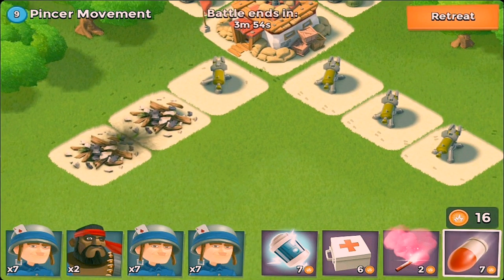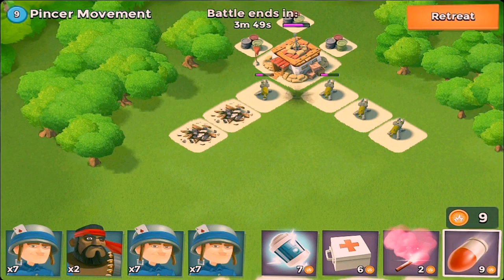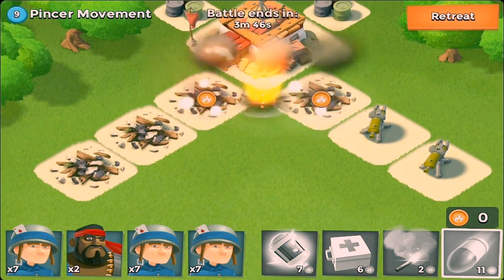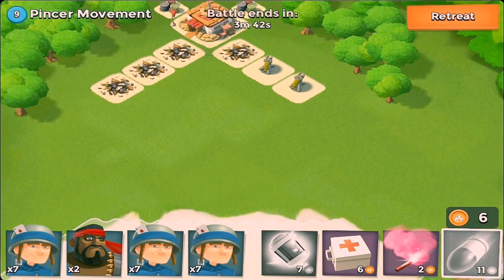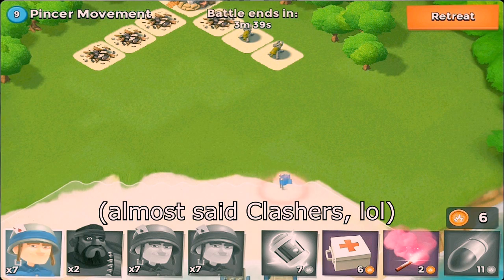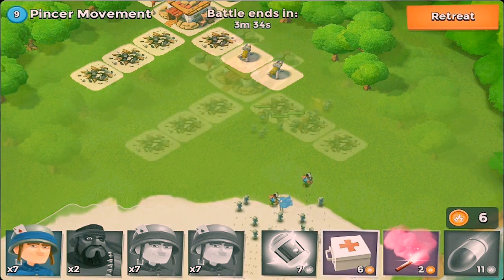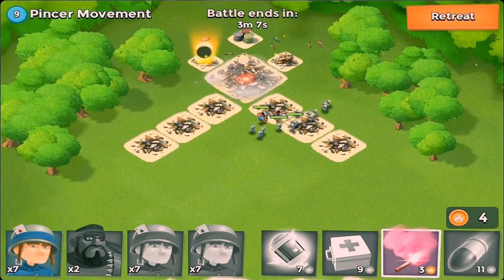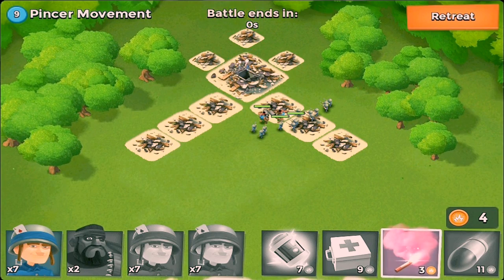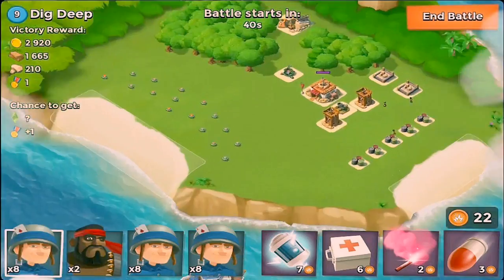So as you can see, when defenses or any buildings are spaced next to each other with no tile spacing in between, you can take out more than one. This is something that a lot of Boomers don't know. Even I didn't know this when I first started playing the game — I thought you could only take out one building or defense using the artillery strike, but it turns out the splash damage is large enough to hit more than just one defense.